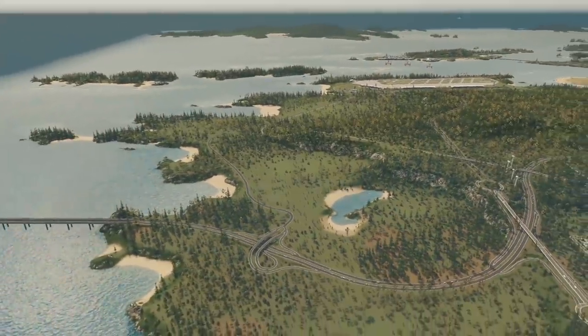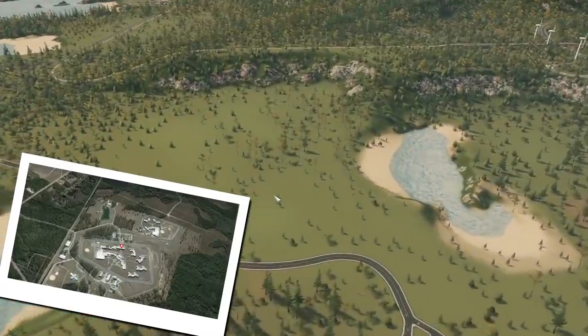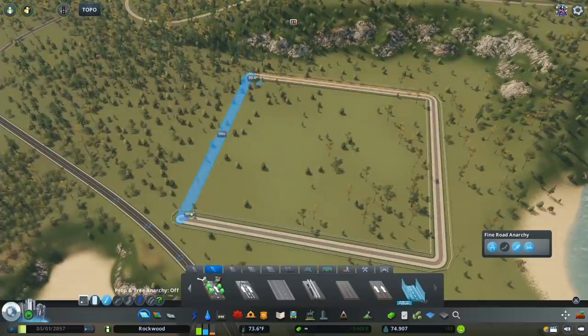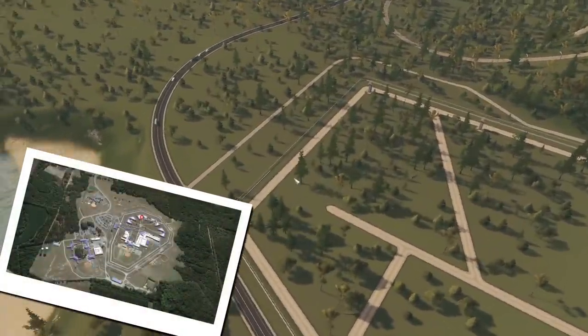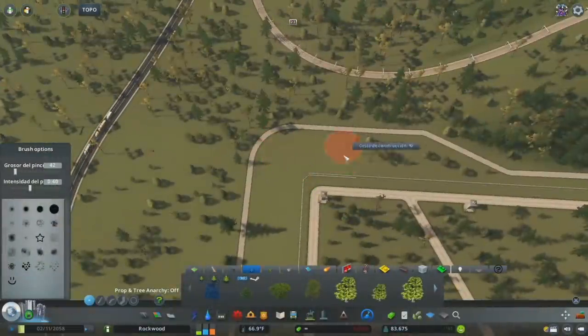First of all, you will need a big flat area to build your prison — this way it will be easier to build it and of course to keep an eye on the inmates. For this build we will be mainly using the interactive prison pack from our friend BadPainet. The area surrounding the prison walls is usually cleared of trees and vases, just in case someone tries to escape, it will be much easier to spot.